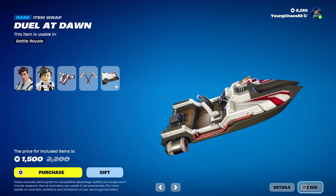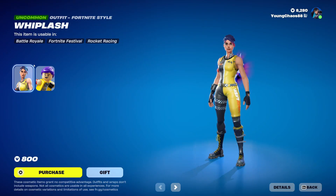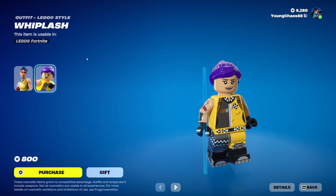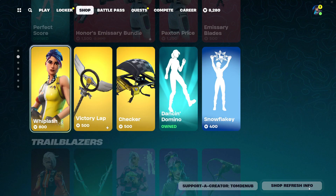We Duel at Dawn, a rare wrapping at 500 V-Bucks, and you can buy the outfit and harvesting tool separately. We Whiplash, an Uncommon Back Bling at 800 V-Bucks, also with that Lego variant. We Victory Lap, an Uncommon Back Bling at 500 V-Bucks, with that second Silver Streak variant.